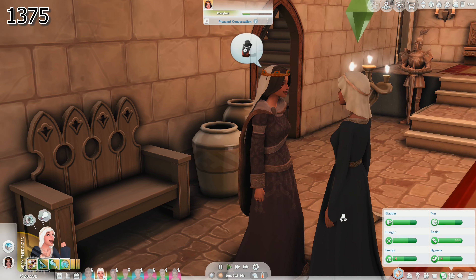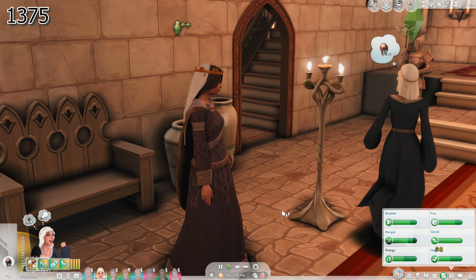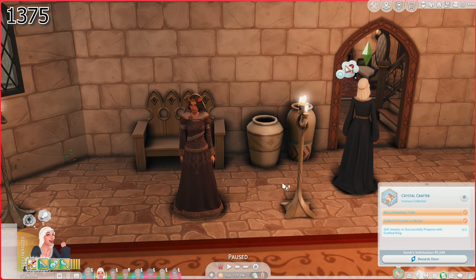Here you go, my queen. I give you a beautiful gift — a necklace I have made just for you. She's like, wow, I love it, I love this necklace! That made their friendship go up pretty fast. I did it wrong though — I did it so wrong.